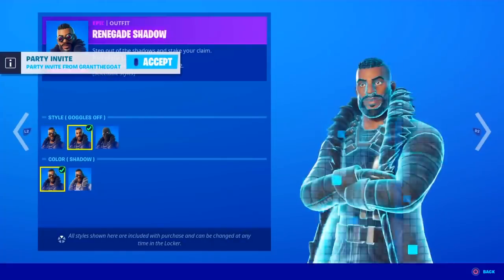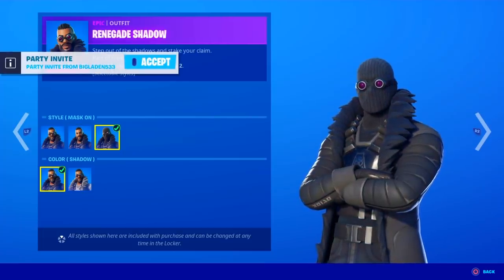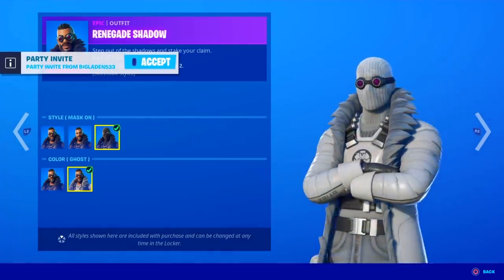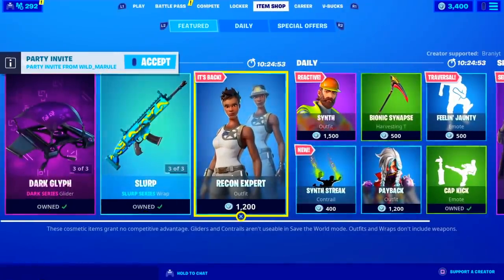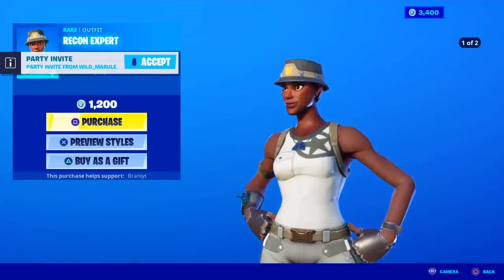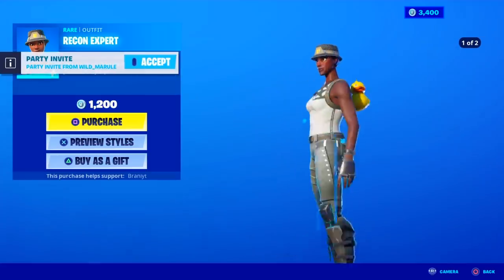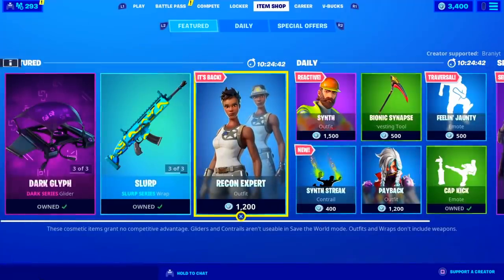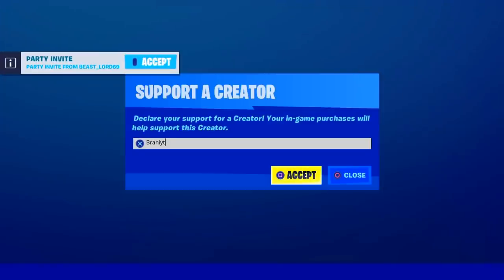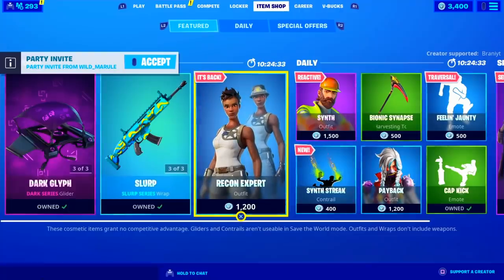The Renegade Shadow comes with the styles: the default edit style, the Goggles Off style, the Mask On style, the Colored Shadow style, and then the Ghost style — which looks pretty sick. And if you guys want to be gifted anything from today's item shop — which I think you guys are going to be wanting the Recon Expert — make sure you guys drop a like and let me know your Epic Games username down below in the comments. And if you guys are purchasing anything, be sure to use code BrandyYT as it makes all of the gifting giveaways possible here in the channel, as I am an Epic Partner with Fortnite.